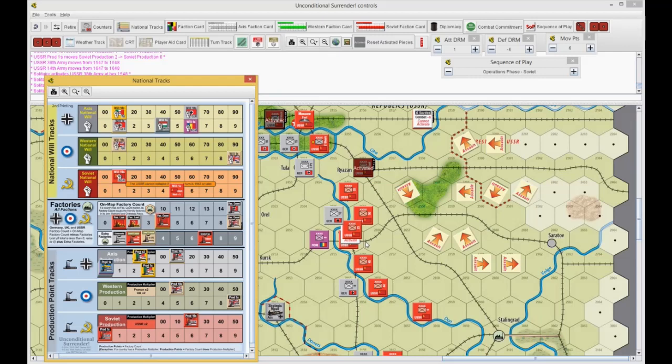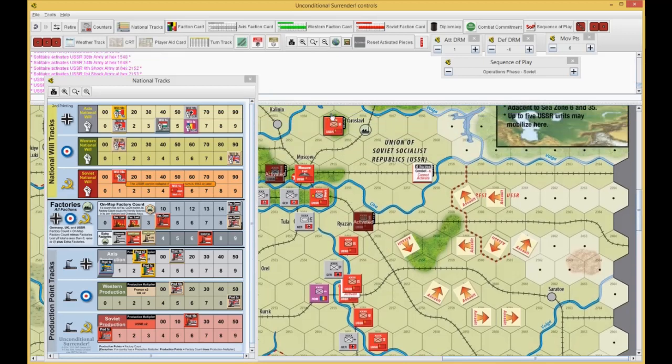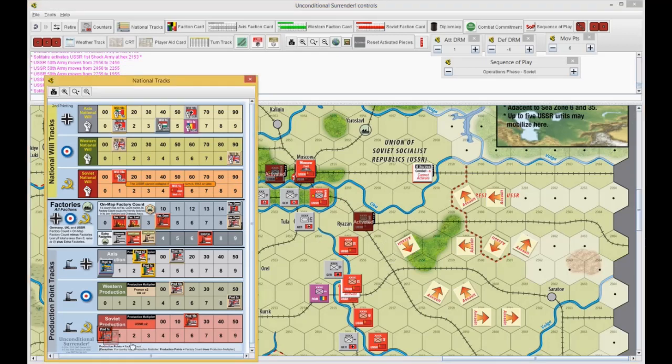So I have to move the 50th. He goes one-two-three, and then four for the river, five, six for 21-55. Then it only costs one to move into Moscow and I will go inside the fort. Then he's going to get replaced with a guards unit when I get there. He's in the fort. That's 19 production points.